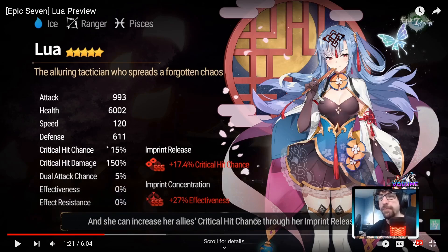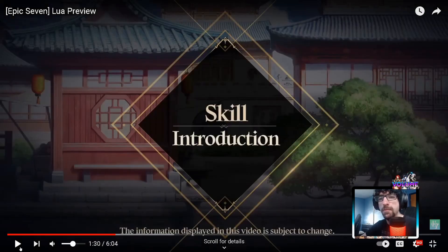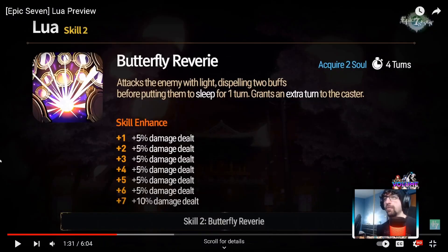Let's go into her skill introduction. Her S2 is called Butterfly Reverie - attacks the enemy with light, dispelling 2 buffs before putting them to sleep for one turn, and grants an action turn to the caster. It acquires two souls with a four-turn cooldown. She can sleep the enemy and dispel two buffs - that's pretty toxic, I like it.